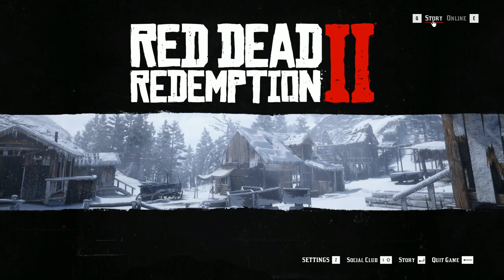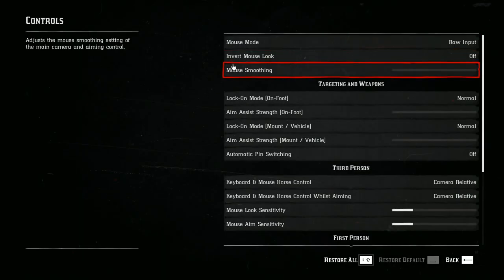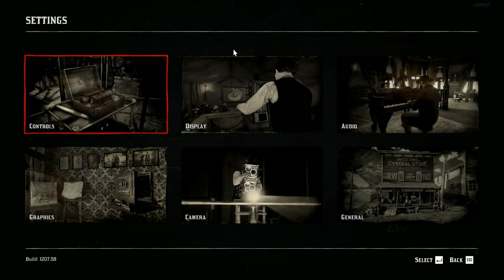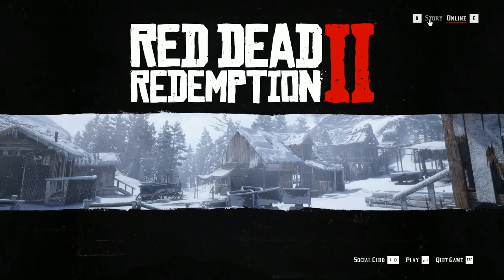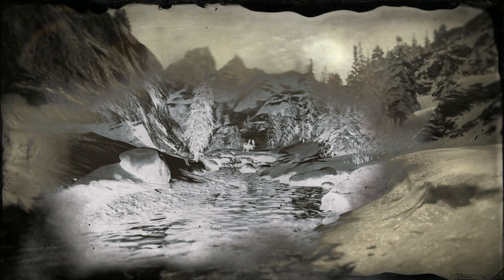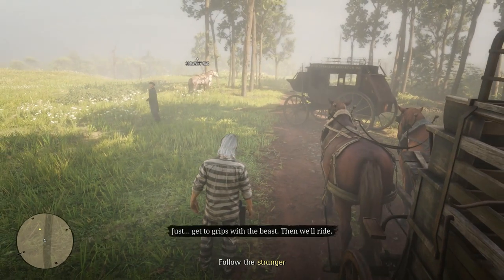If we go into story mode right now and look at the settings by pressing Z, we would see there is a control section and a keyboard and mouse section, but there is no way to remap the keys currently. What we actually have to do is go back out, create a character, and start the game. You can do this either in story mode or in online mode.